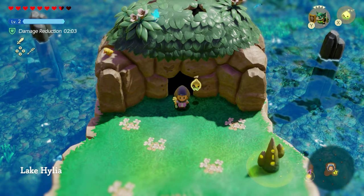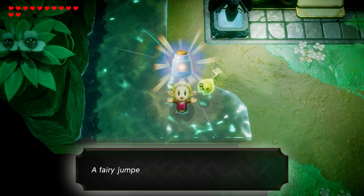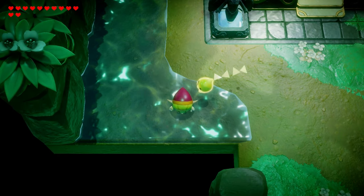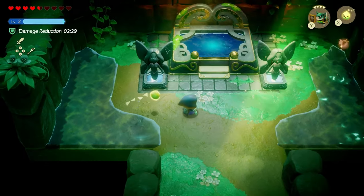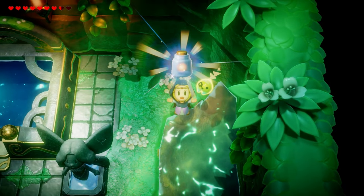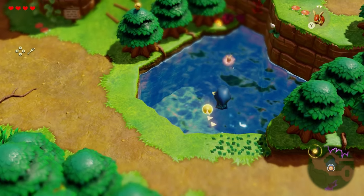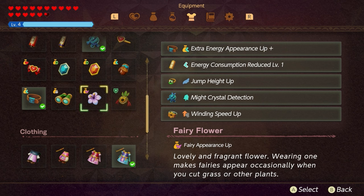Otherwise, if you collect rupees throughout the game, then come back here when you're ready. While we're here, you'll also notice two little fairies in spots that you can put inside your fairy bottle. There is actually a way to make these little fairies appear beyond just the spawn points inside this cave and at the previous lake — and for that, we're going to get ourselves two fairy accessories.